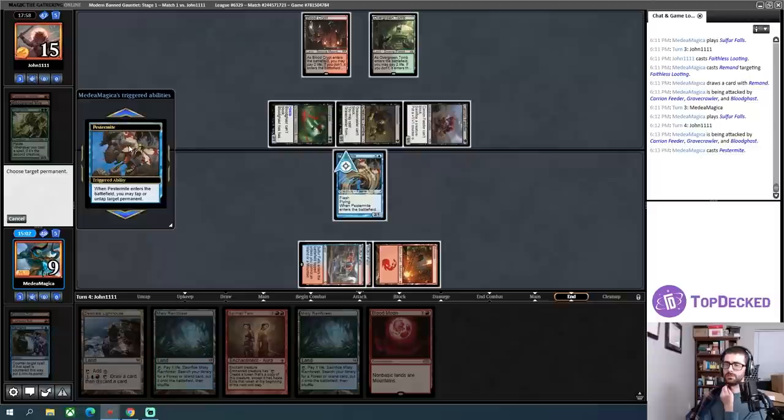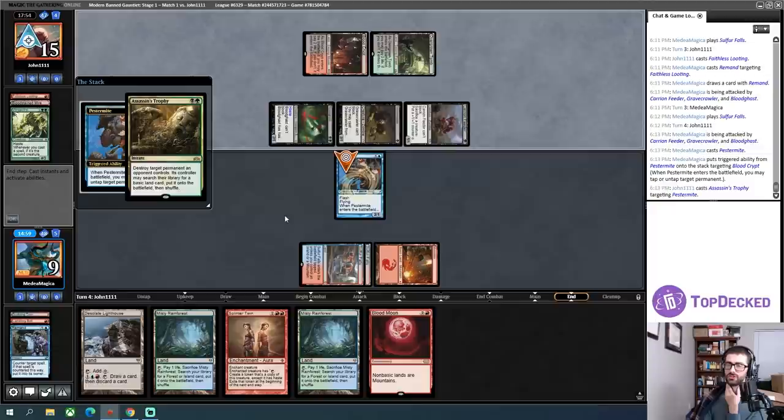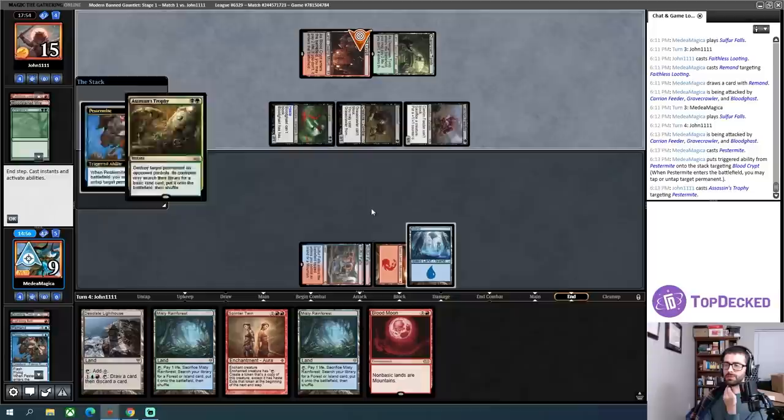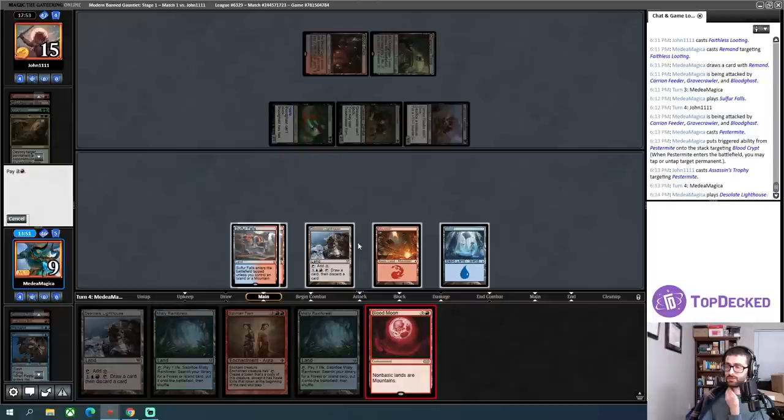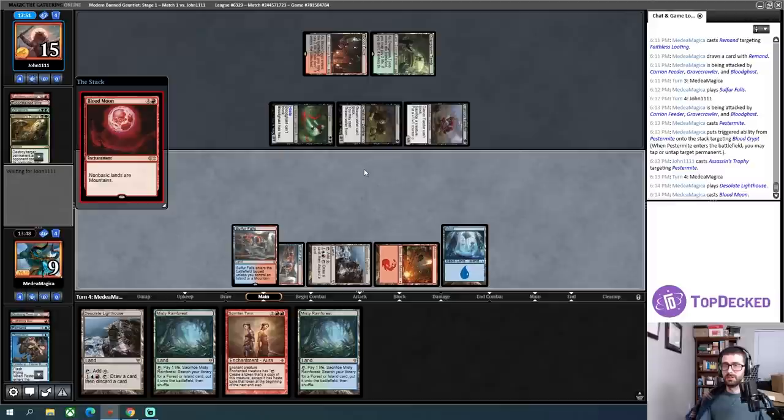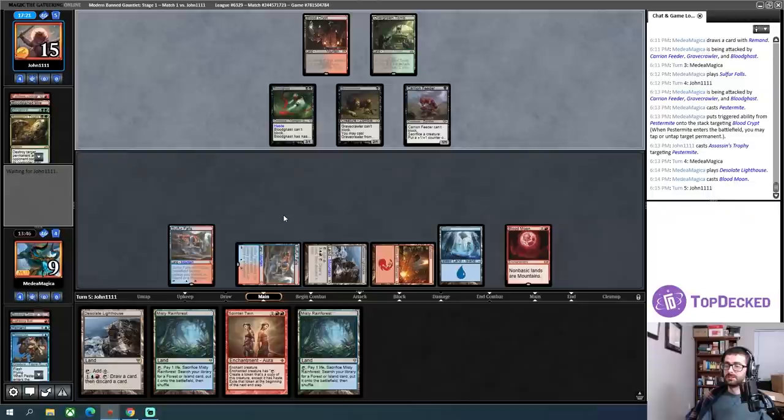I'll just let them go to end of turn and then tap down one of their lands. I'll tap the Blood Crypt because that represents both of the removal spells they could have. Oh, they have Assassin's Trophy instead — I'll pick up an Island there. Life is real bad for me, I'm on a two-turn clock. I have some Cryptic Commands but if I play Blood Moon I can't cast them. I think I have to preserve my life total and play Blood Moon now — then I have super sick rips like Anger of the Gods that could completely turn this game around. But I have to draw live next turn.